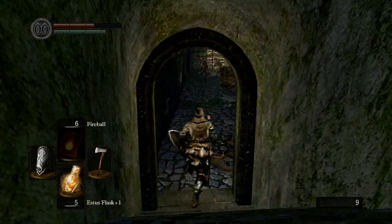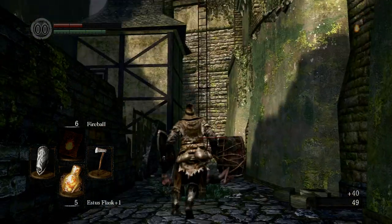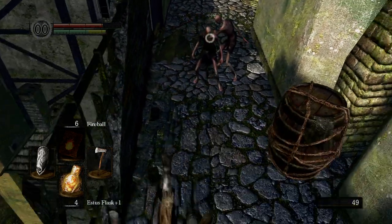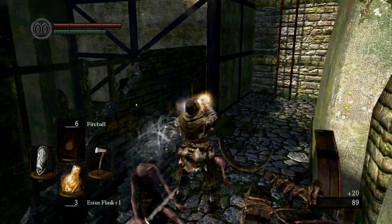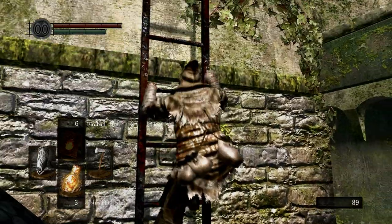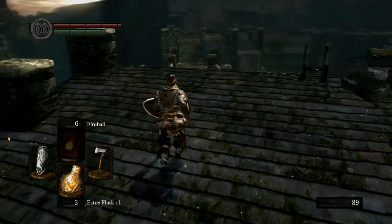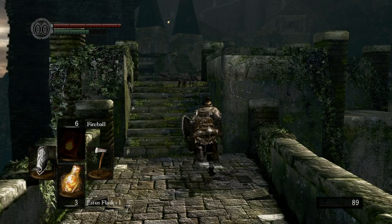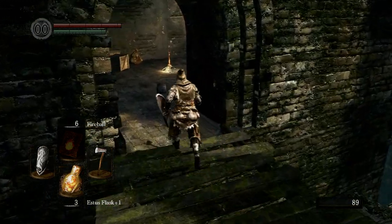I'm curious as to what this path goes to. We're going to climb up this ladder just to see where it goes — it might not even go anywhere. There is something — we got 10 throwing knives. That gets you 10 throwing knives. I don't think I've ever used a single throwing knife in this game before, but maybe they're useful.